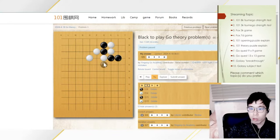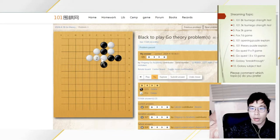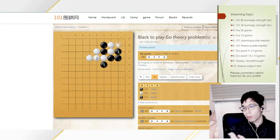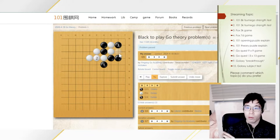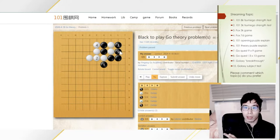As a result, in this question, you need to first play the atari, and after the atari, you are not playing the extension, because if you play the extension you are allowing the opponent to play that move. So you want to play the clamp. After the clamp, White will not play there — White will only atari and Black plays this one.